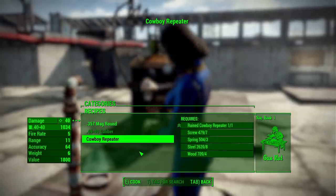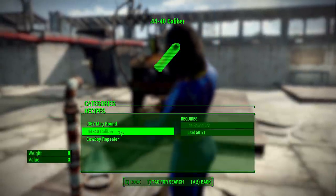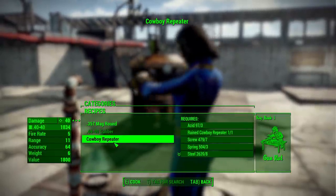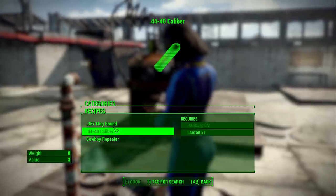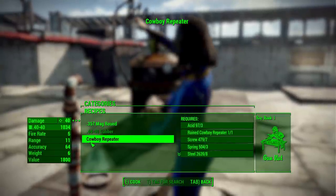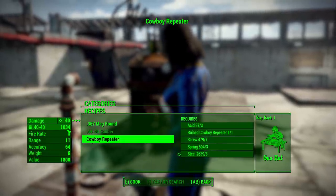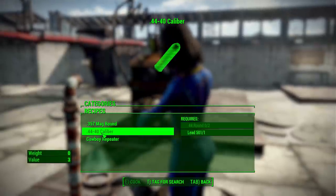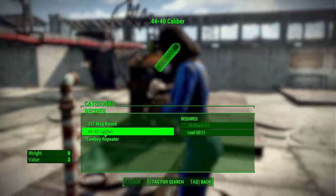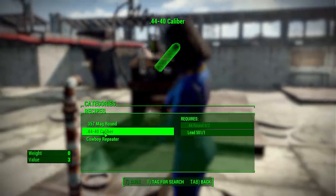You repair that ruined Cowboy Repeater using acid, screws, spring, steel, and wood, along with rank one in Gun Nut, to get yourself a fully functioning Cowboy Repeater. You also get the ability to create some ammo types as one of the modifications. You can re-chamber it for different ammo types, including two custom ones. There is currently a small typo bug where it says it's a .40-40 round, but it is in fact the .44-40 round — just an odd graphical typo, but the .44-40 is what this gun uses by default.